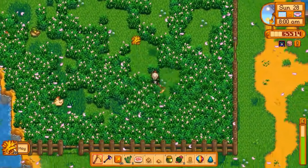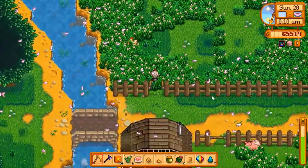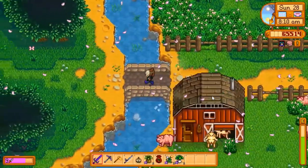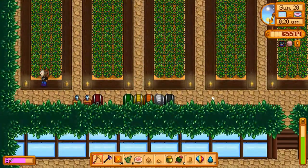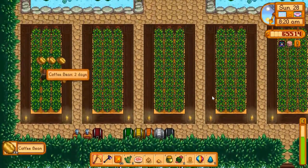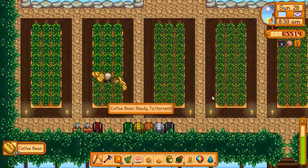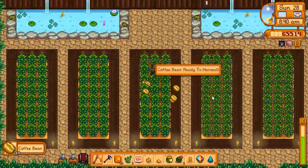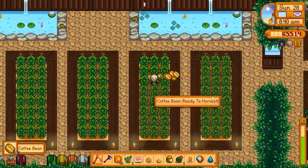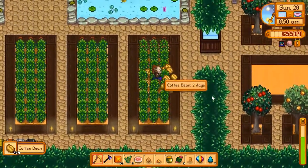Get some more hay into the silo there. It looks like we're all pulled up — let's go harvest some coffee. Our three fruits are ready again too, let's go get those.